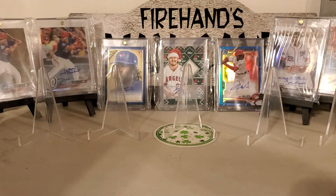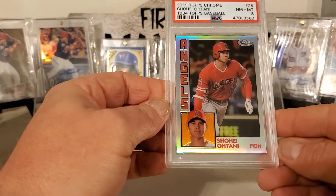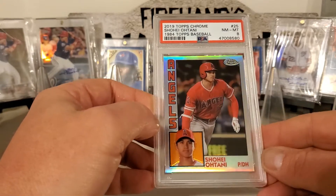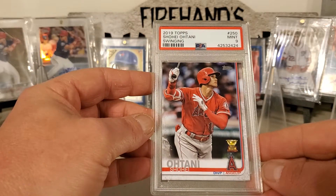And then we went big on Ohtani right before it went hot on him. So we got some nice pickups. 19 Topps Chrome. Here's the 84 Topps. 19 Topps Swinging.